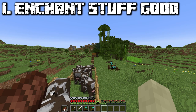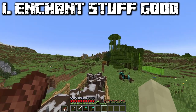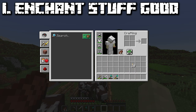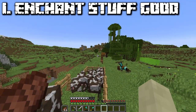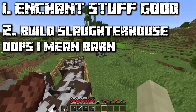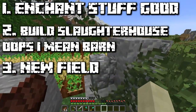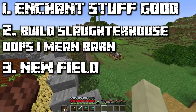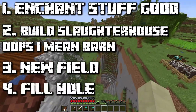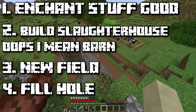The goals for this episode: get some good enchantments — I really want Fortune 3, and if I don't get it from the enchanting table I might just force it out of a villager. I also kind of want Mending today because our diamond tools are running low and we don't have any diamonds to repair them. I'd also like to build a barn with a little stable area for the horse, plant one more field, harvest what we already have, and fill in this hole so I don't fall in.